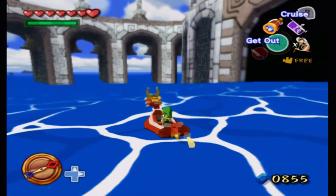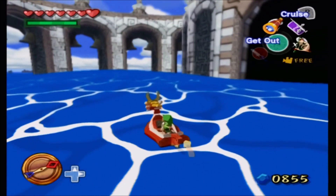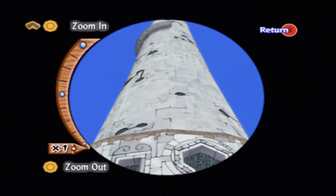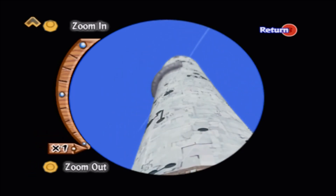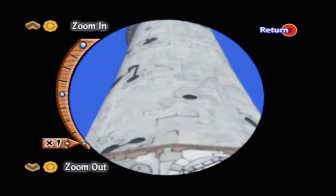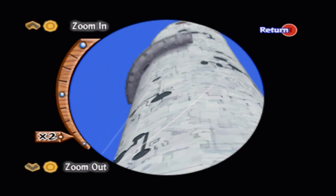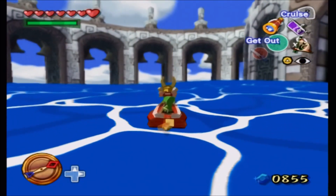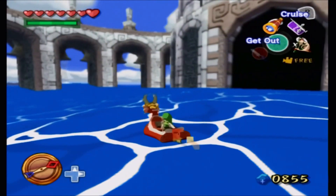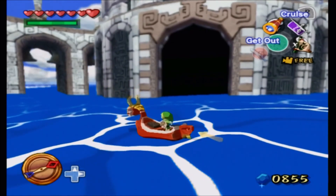Remember a couple parts ago when I mentioned how Godon kind of gave off this feeling of Sheikah technology from Breath of the Wild? Well, look at the tower itself — look at those symbols on it. It kind of resembles circuits on a motherboard, and in a way it represents just the dots on a Sheikah symbol in that game. So do you think the Sheikah had some part in building this tower? Are they more related to the gods than we originally thought?